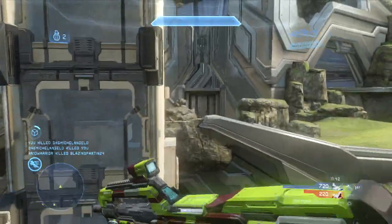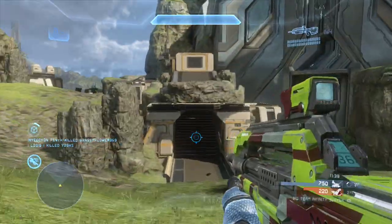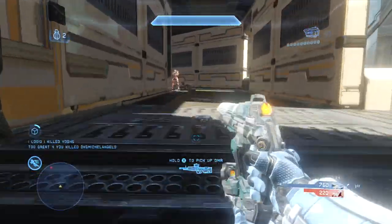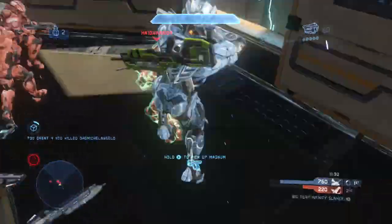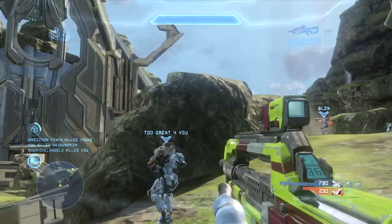Moving on to some more thruster pack ninja/back-smack clips where I actually use the thruster pack in the ninja. I'm going to sprint into Shotgun Tunnel here on Settler in Big Team Infinity Slayer, and I'm going to actually use my thruster pack — jump, thruster pack over this guy, and melee him from behind for the instant takedown. Let's slow this clip down.